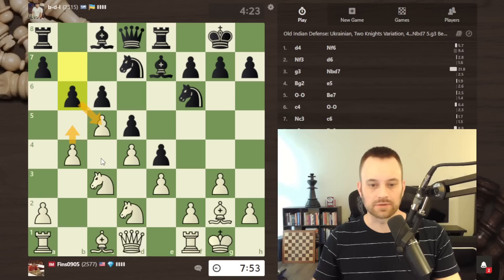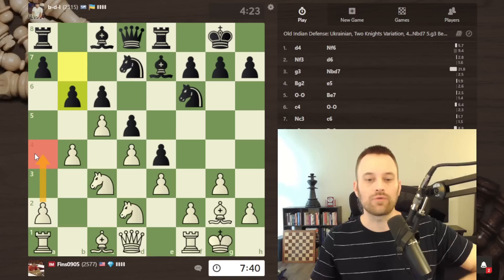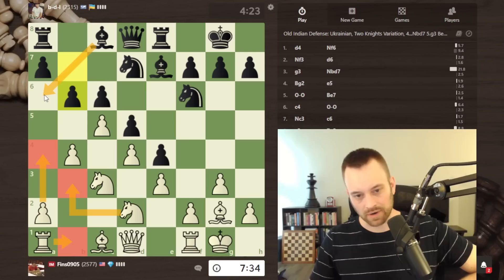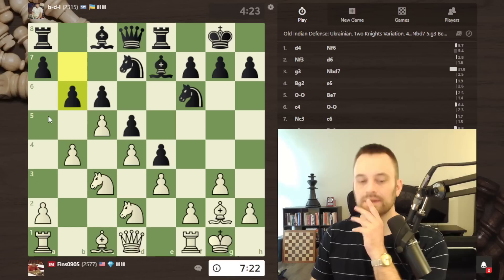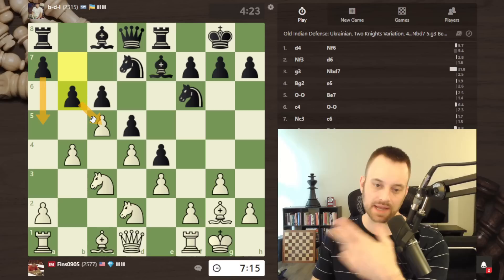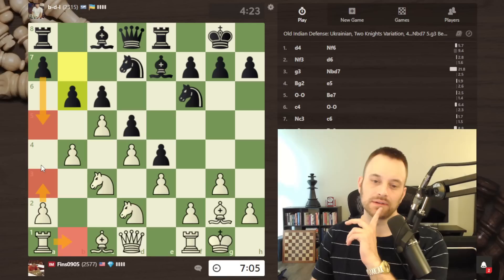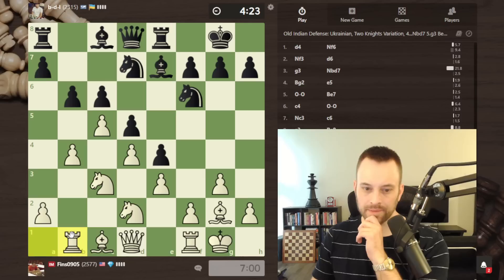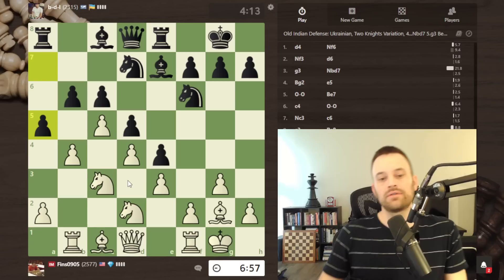I could still consider b5 — sometimes you can go c-takes-b5 and then c6 — but I don't see that panning out here. Candidates are a4, knight b3, rook b1, queen a4. The tension is interesting because I have to consider black not only taking on c5 but also the a5 move. Rook b1 strikes me as flexible — then I can beat a5 with a3. Let's play rook b1. If bishop a6, probably rook e1, bishop d3, maybe rook b2 followed by bishop f1.